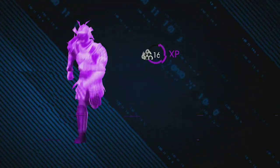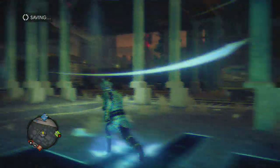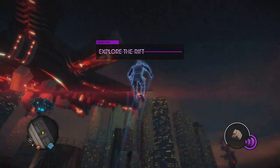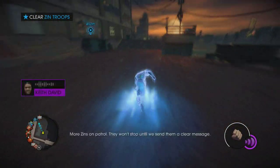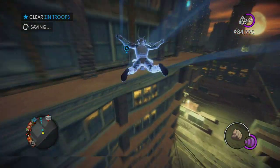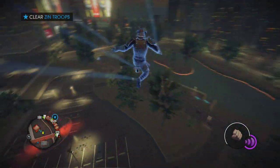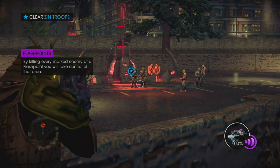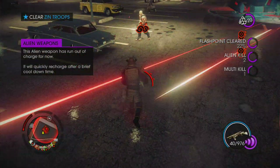There are only a couple things left to do here. Keith David wants us to do another flashpoint — boys in zone patrol, they won't stop until we send them a clear message. We just completed another challenge, which is a big deal — we want to beat all of the challenges before this is over. I like to start with the abduction gun because that's another challenge we have to complete. Let's start mowing them down.